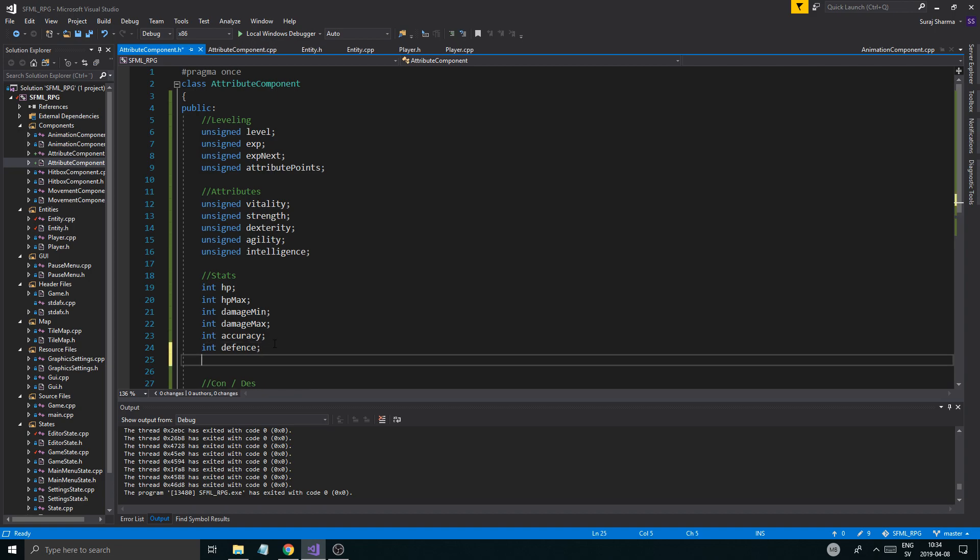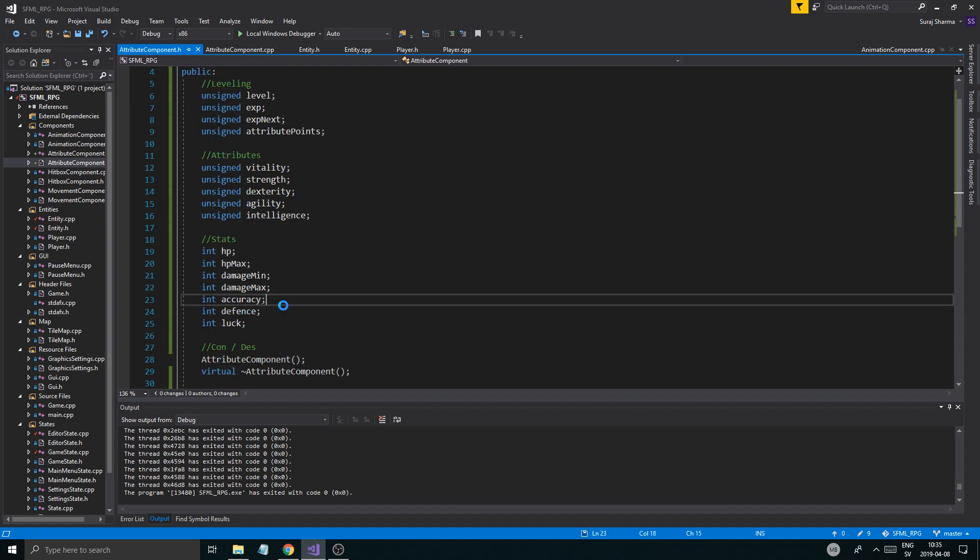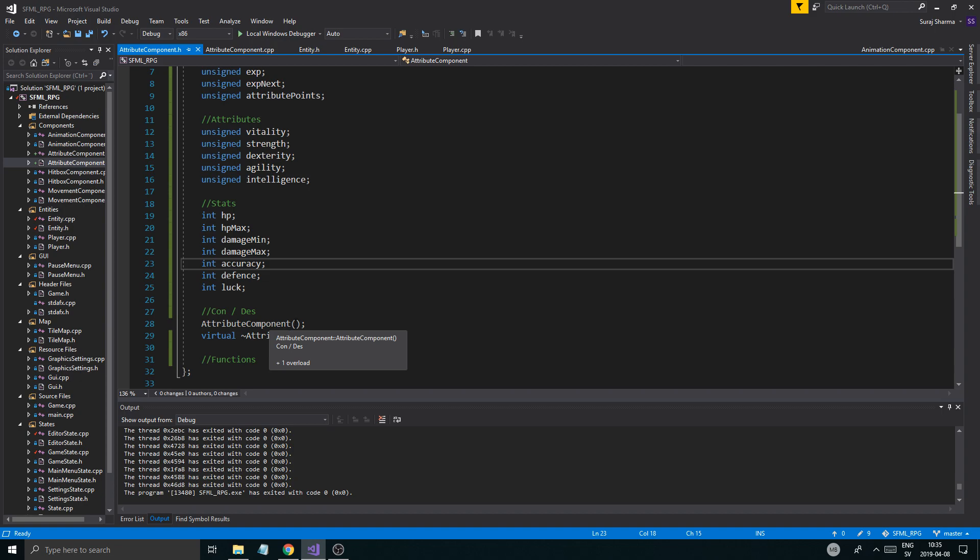Then we'll have maybe luck from intelligence, which will cover pretty much magic and stuff like that for now. We can add mana points and whatever else you want to add later.